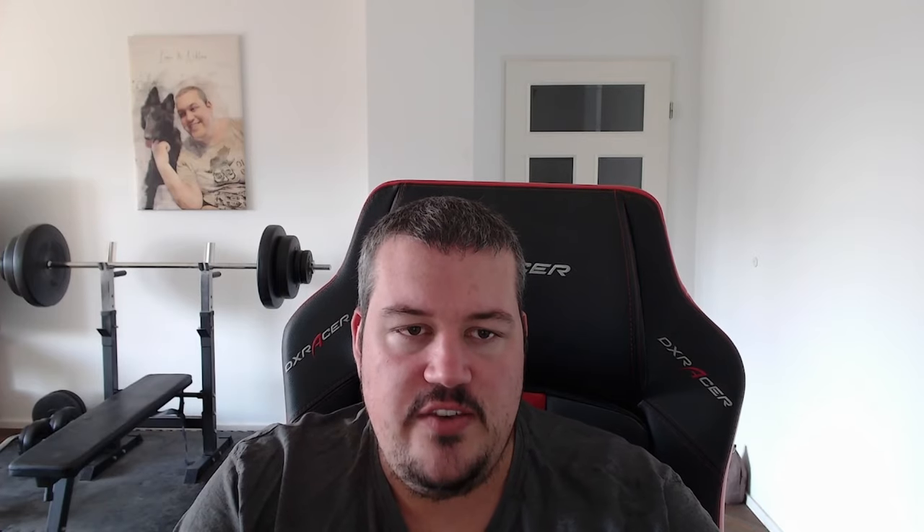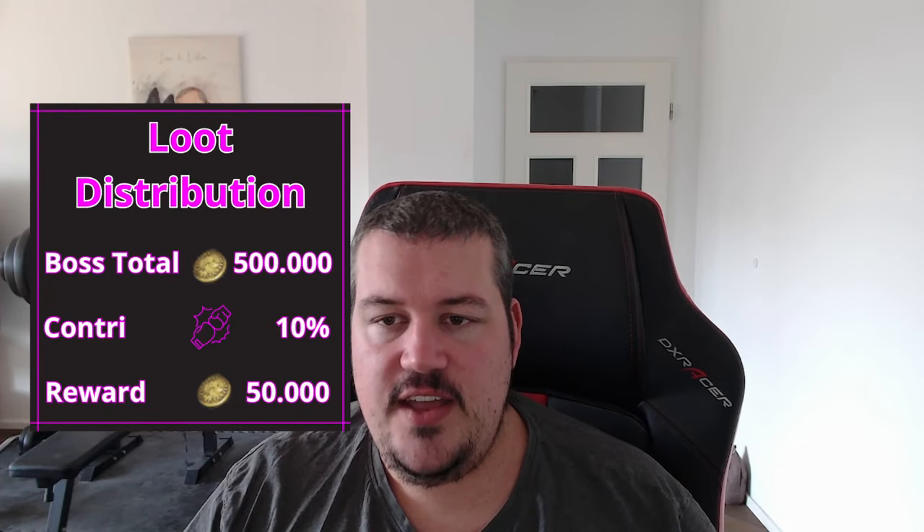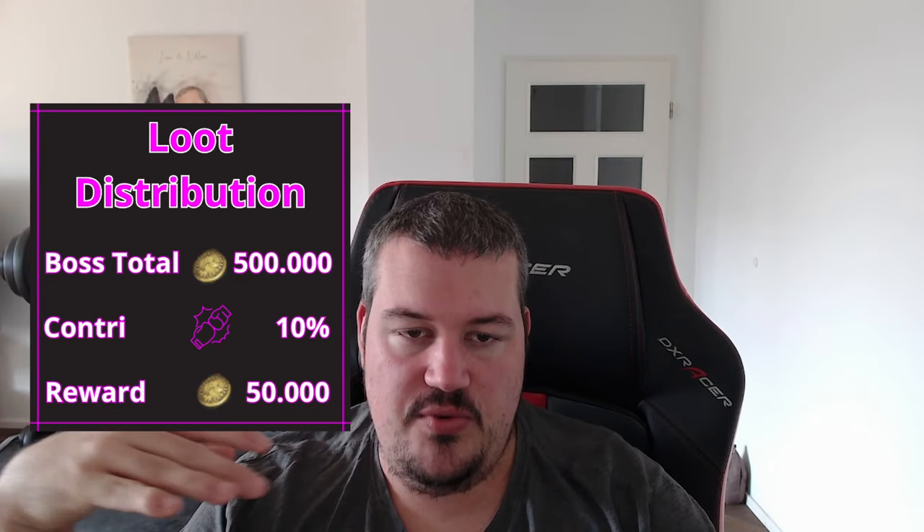Now let's come back to the promise I made at the start of the video and explain how to double your hourly Solent. We need to take a quick look at loot distribution: one dungeon boss has a defined amount of gold — let's say it can drop about 500k. If you contribute to the kill by 10%, you get 50k. It's pretty simple and straightforward.